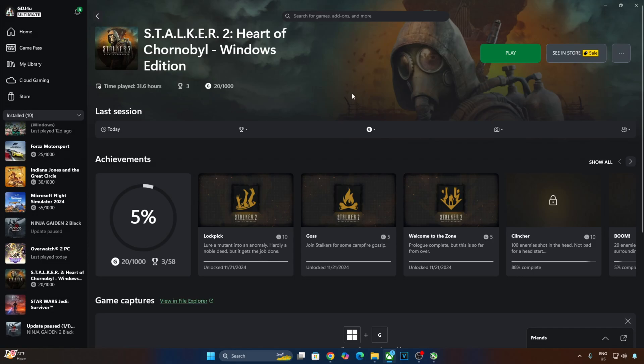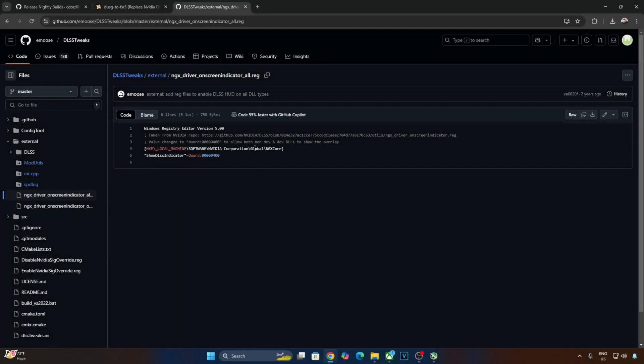First, I'll run the game without any mod to show you the base performance. I'll be using the DLSS debug overlay to verify details of the upscaler like its version and model preset. In order to activate the DLSS Post Transformer model, we need to set the model preset to K. I'll enable the DLSS debug overlay using the registry code provided by emus.